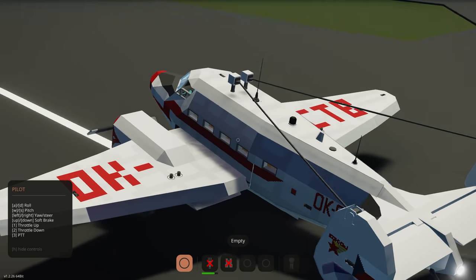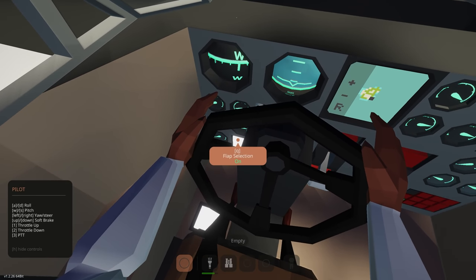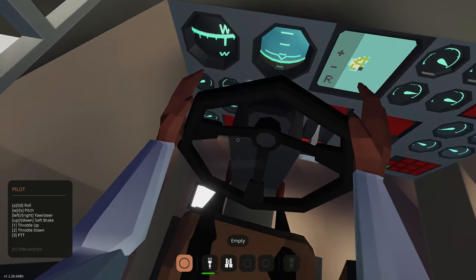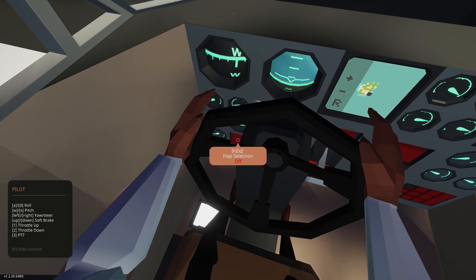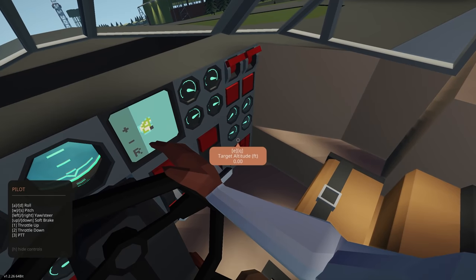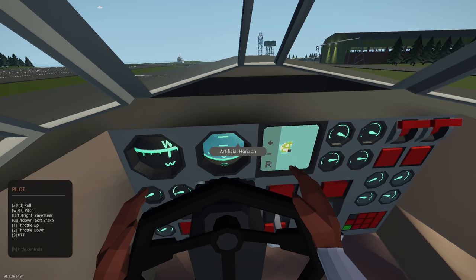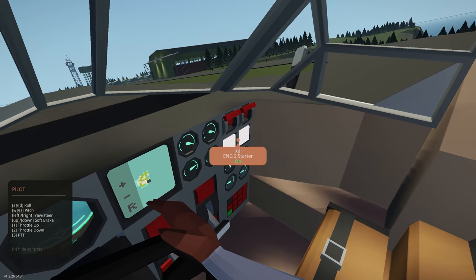Checking where the flaps currently are — there we go, I can see them. Setting flaps to about one-quarter for takeoff as the creator recommends. Getting the avionics on, fuel pumps on, and parking brake is currently on which is good. Setting the throttle to 0.4 and getting the engines on.